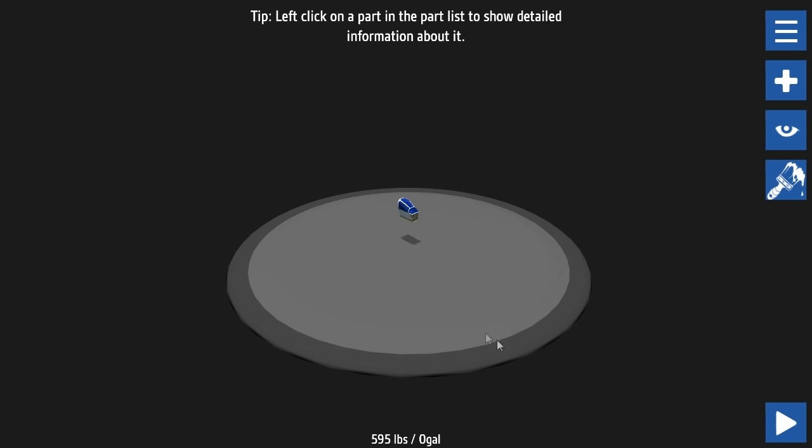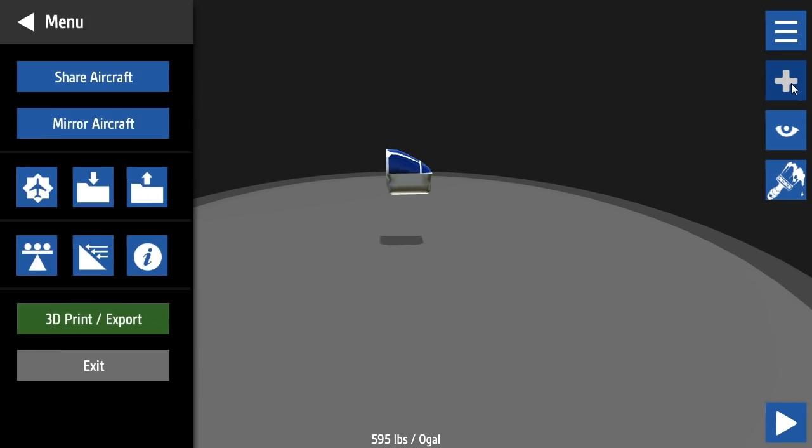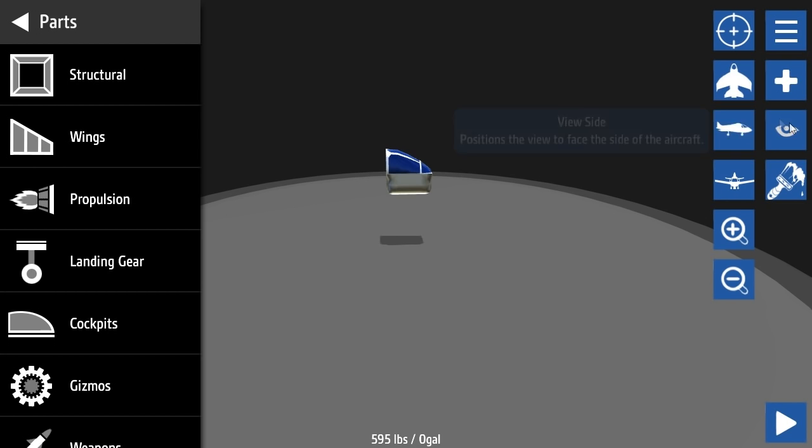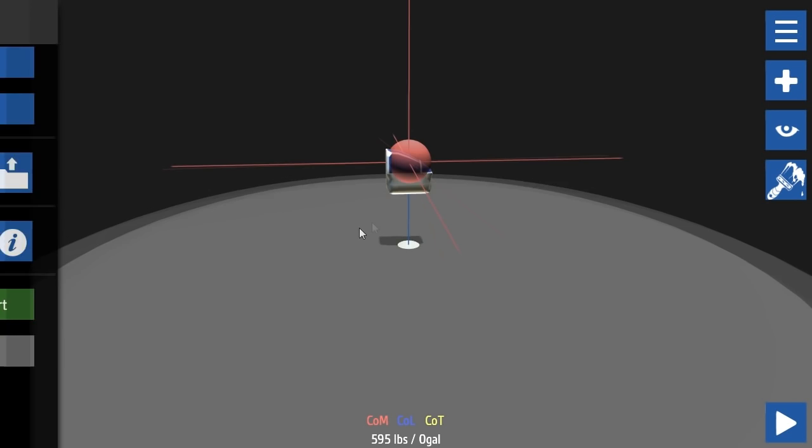What I want to do is turn on the 'show center of mass' option. You can get different viewpoints and zoom manually as well. The center of mass and center of lift are pretty important because they determine how the plane will fly.